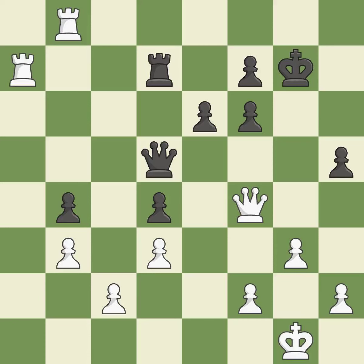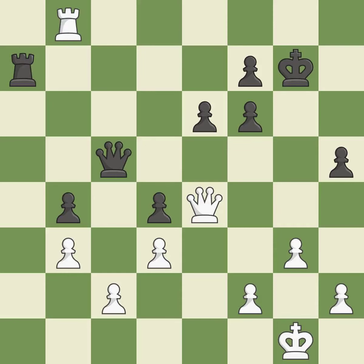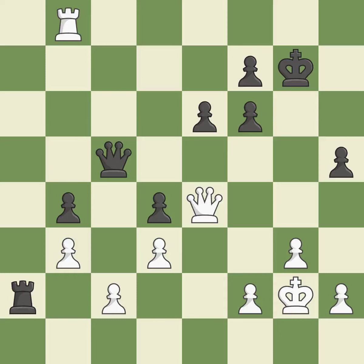This suggests exchanging items of equivalent value. This defends the attacked pawn — it is best. In the endgame, an active king is essential, and removing it from the rear rank is the first step — it is quite good.